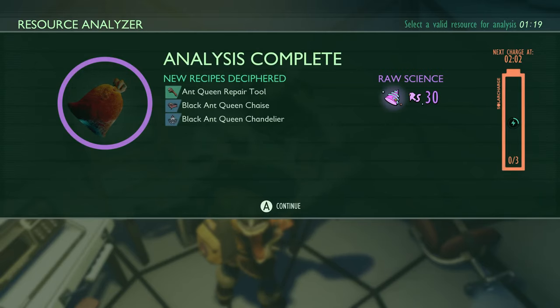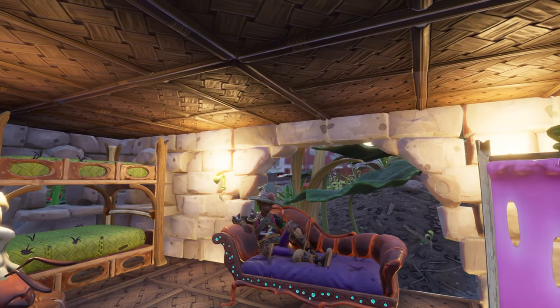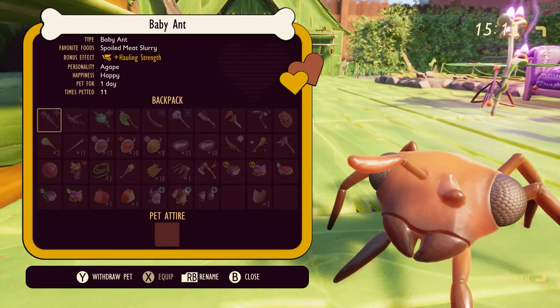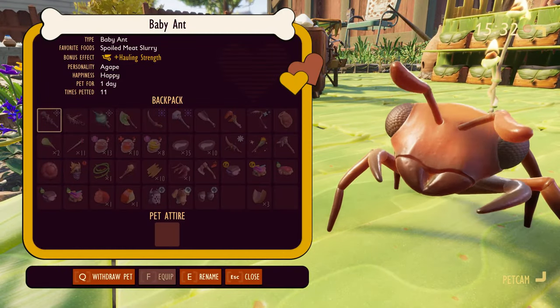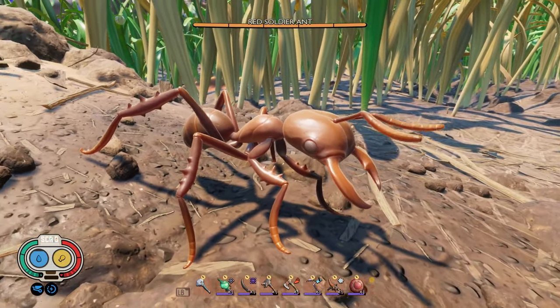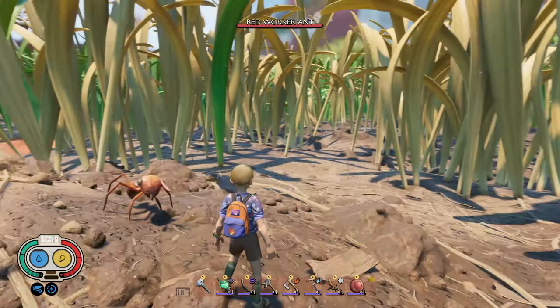The Ant Queens aren't just about the drama — they bring 12 new Ant Queen-related buildings, including Ant Queen chaises and chandeliers. And for pet lovers, get ready to AWWWWWW! There's a new baby ant pet to collect and nurture based on one of the choices you make with the Ant Queens. Remember, choices in the Ant world have lasting impacts. Choose wisely and watch how your relationship with these Royal Insects unfolds.